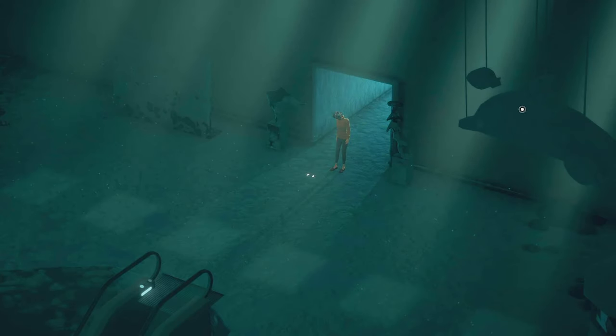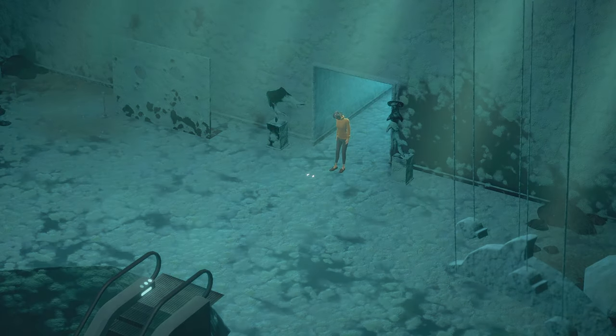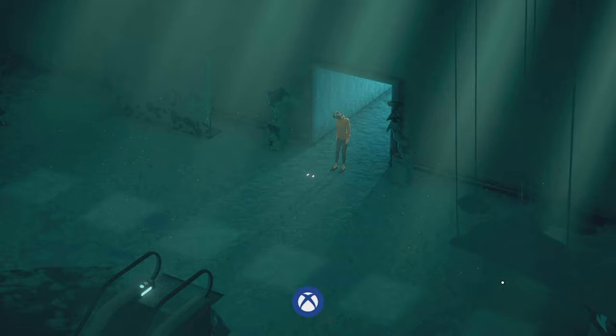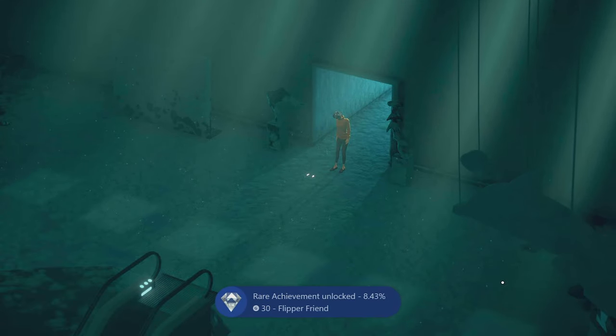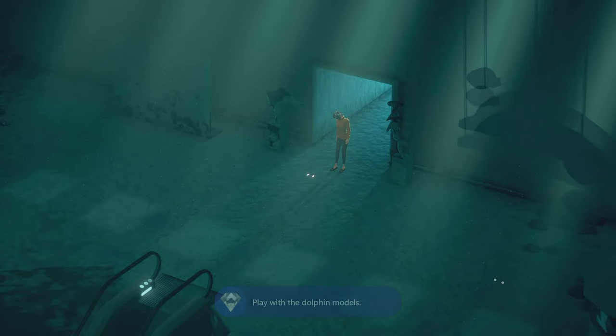After you enter the building, click on the dolphin on the right and drag it down. The Flipper Friend achievement will pop. Then click in front of the footsteps to advance.